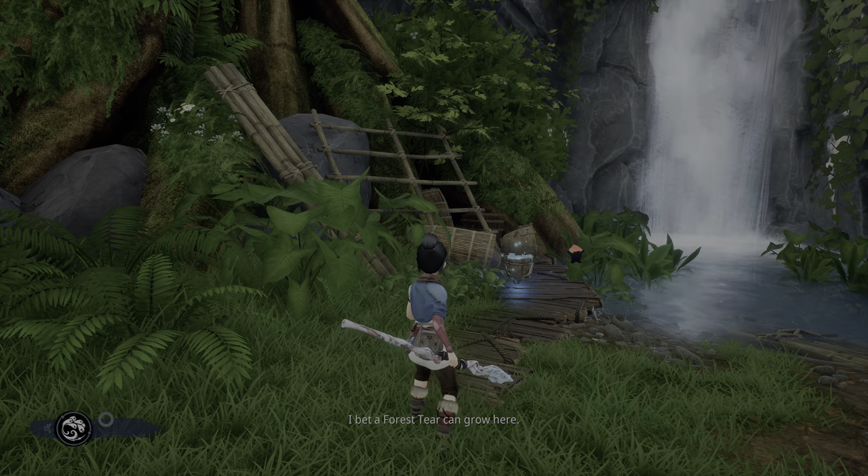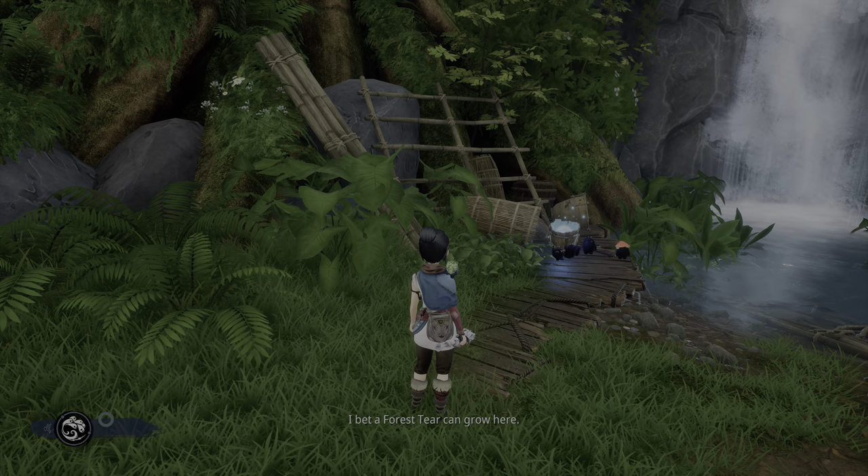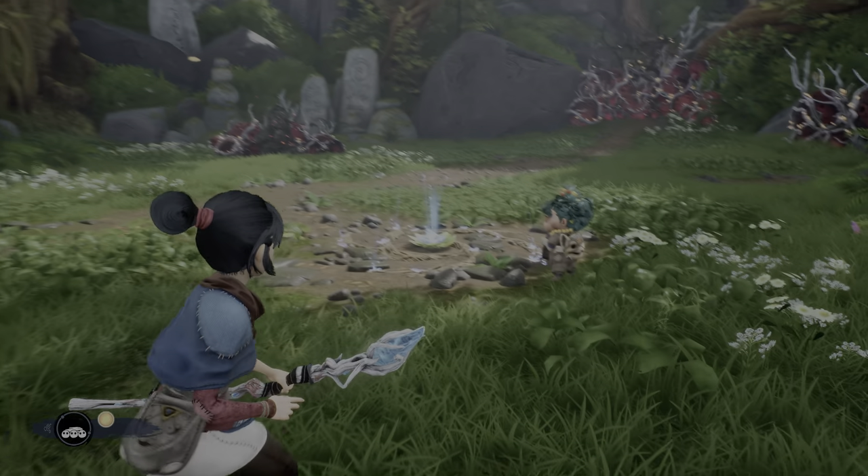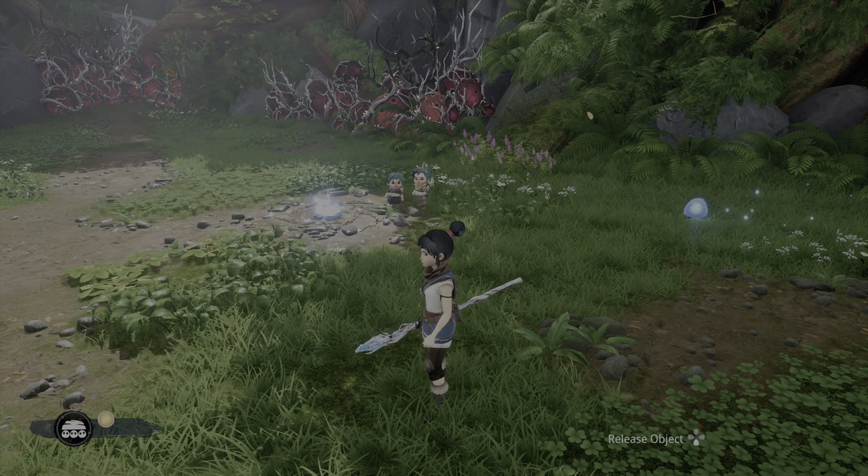There is a water droplet in this bucket here, so we just have the rot tip it over. Then you want to have the rot pick it up and plant it into the little flower bud there.